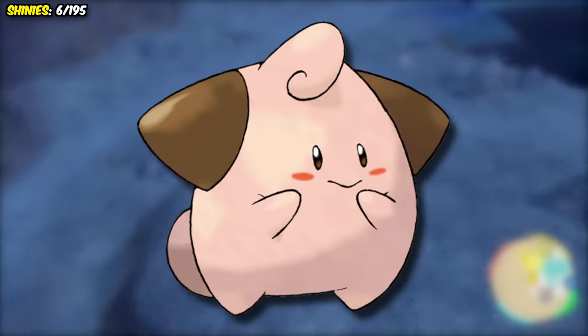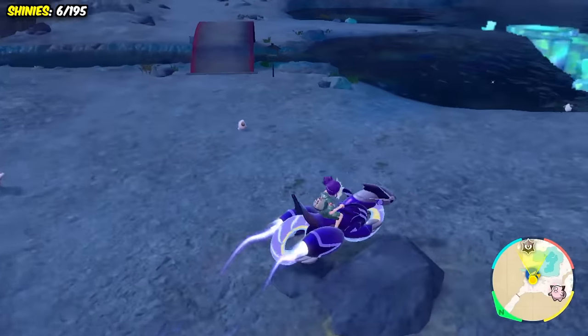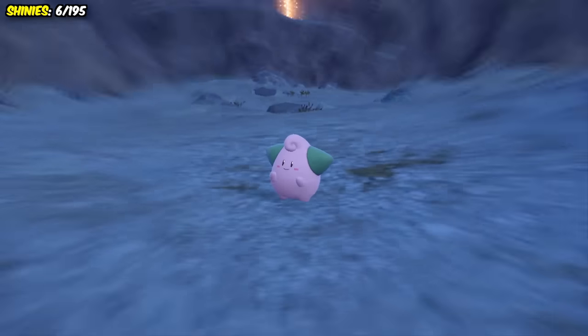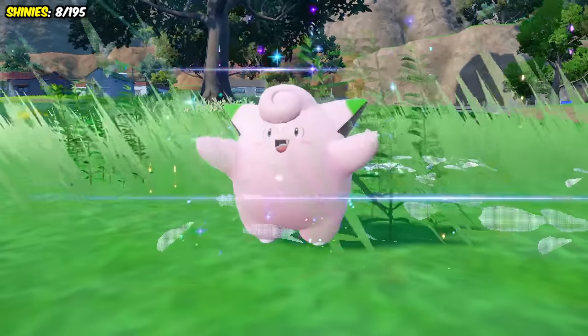Next, I hunted for the baby Pokemon Cleffa during the night around the Crystal Pool. Fairy encounter boosts would make them super common, and oh my god — their evolution line dances under the moonlight. That is adorable. We managed to find the green-eared baby pretty quickly, and we then had to bring up its friendship to become a Clefairy and then Clefable.